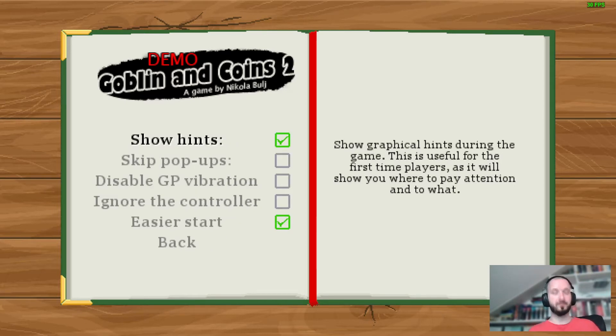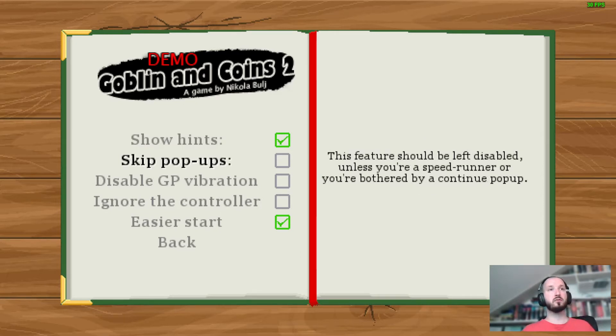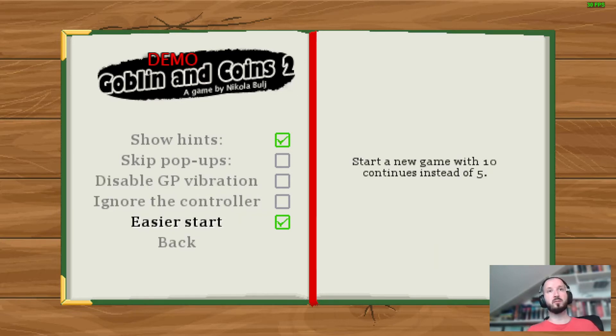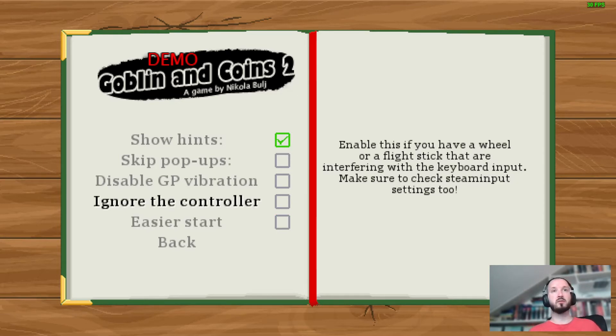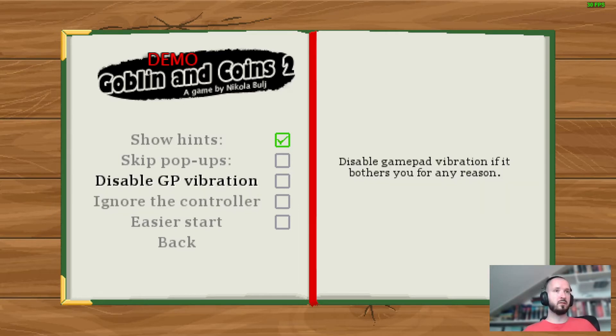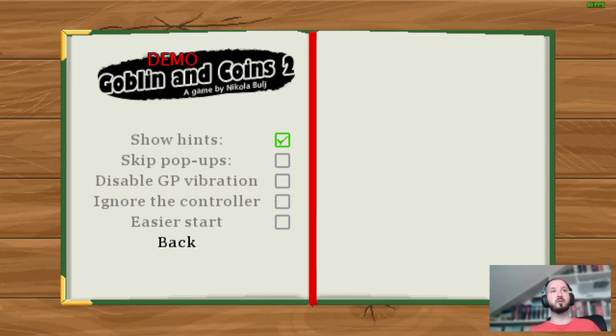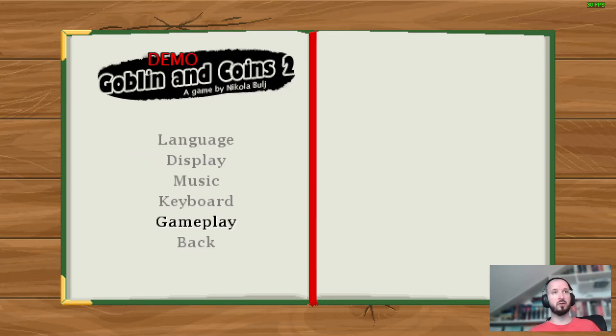The most interesting menu to look at right now is the gameplay menu. These are options that affect your gameplay — the easy start option, for example, lets you start with 10 continues instead of 5. Ignore the controller is an option for people who have a wheel or flight stick that might interfere. Vibration is for people with sensitive hands who don't like vibration. We're going to leave only the hints on, and I'll show you the hints later.